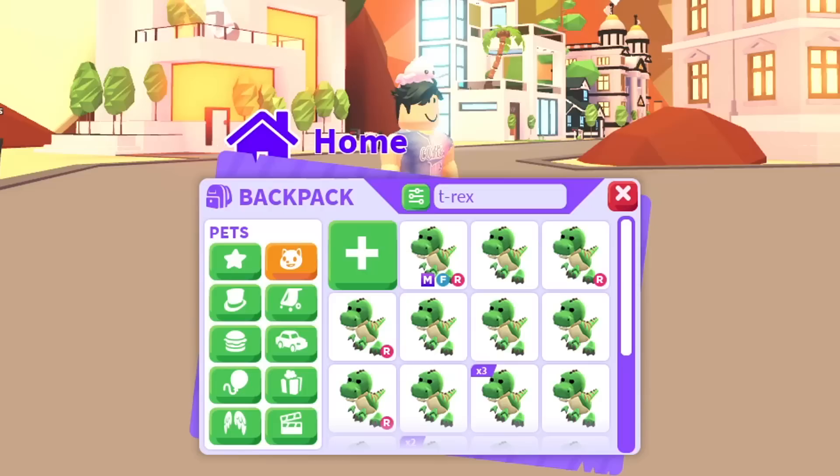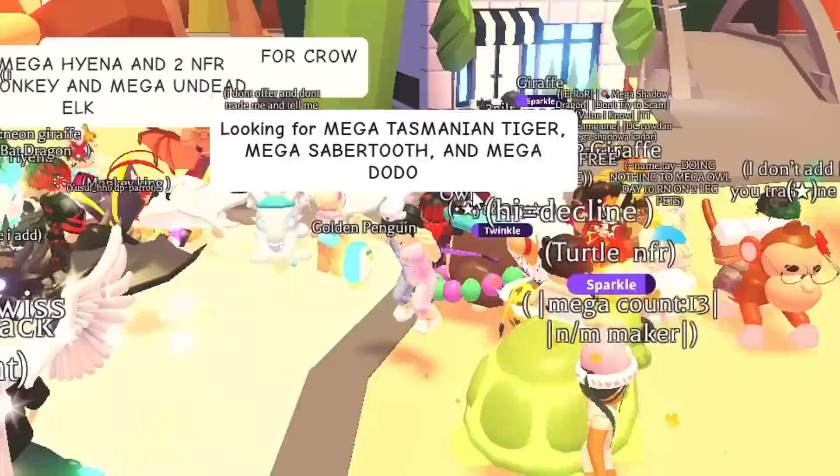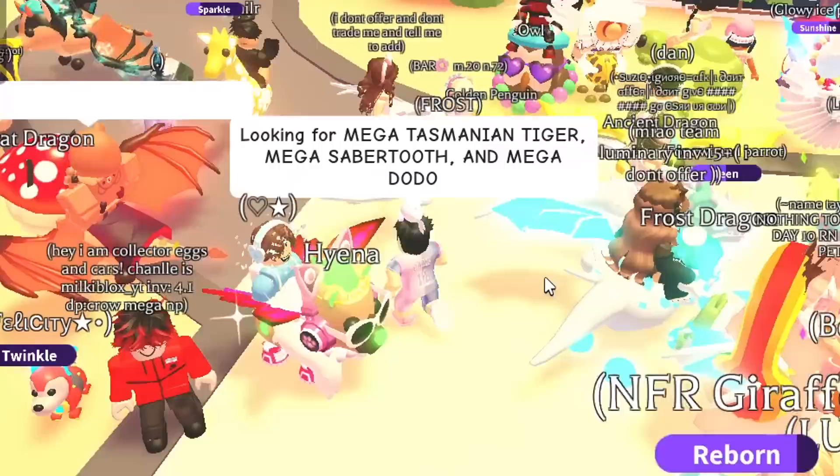From the fossil egg we're missing three mega neon pets. I joined my rich trading server and put in chat that I'm looking for the mega Tasmanian tiger, mega saber tooth, and mega dodo. I'm not gonna move on from this egg until I have all the mega neon pets, then we'll slowly move up to the best eggs in the game.